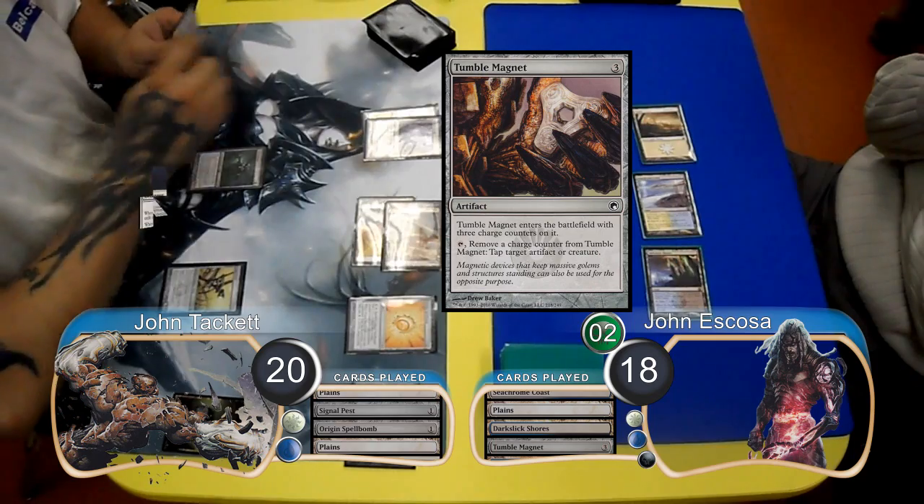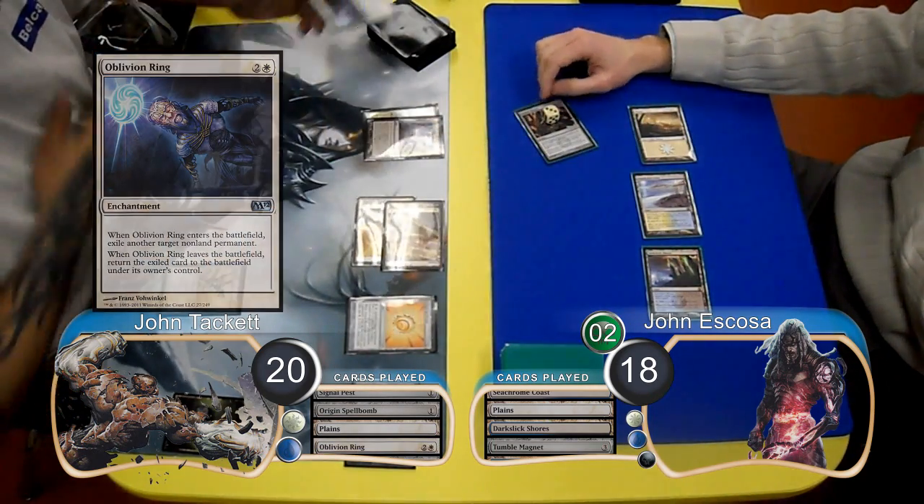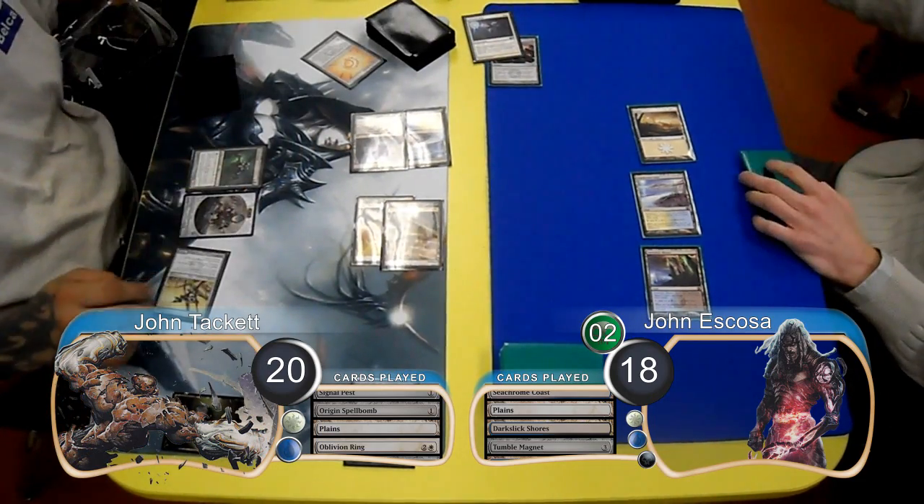Escoza then laid down a Dark Slick Shores and then played a Tumble Magnet. For Tackett's next turn, he started off by playing an Oblivion Ring to get rid of the Tumble Magnet. In response, Escoza used the Magnet to tap the Pest.